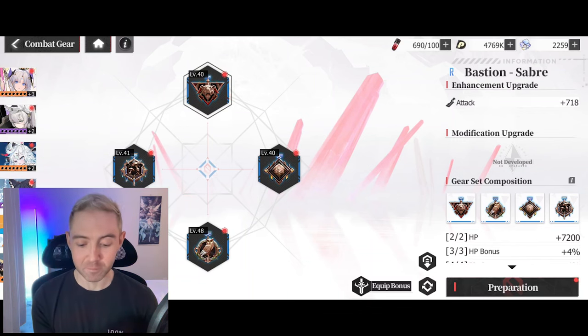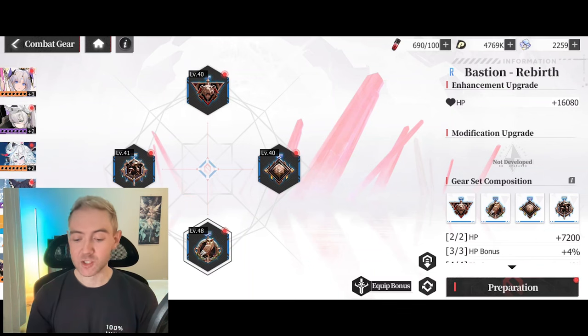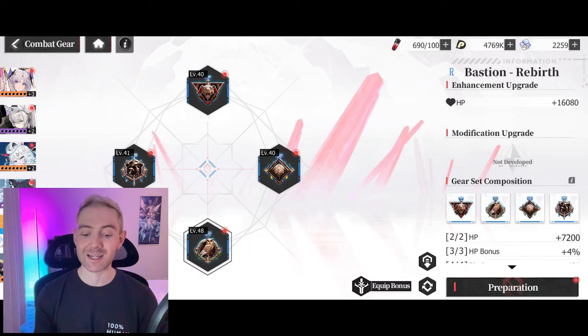We've got this boar and this owl — these four go together as a set. The reason why it's important to know about sets is because you get a set bonus.